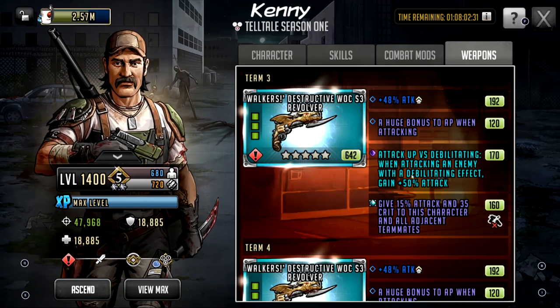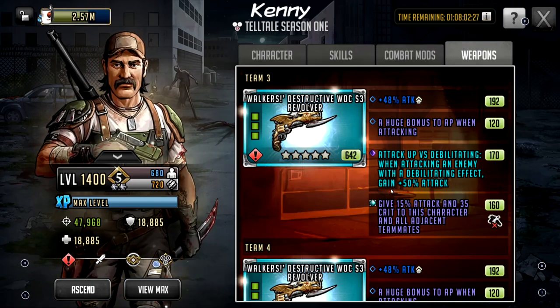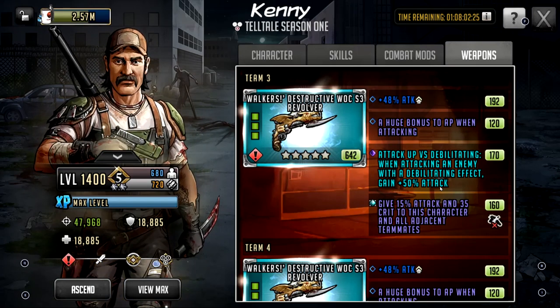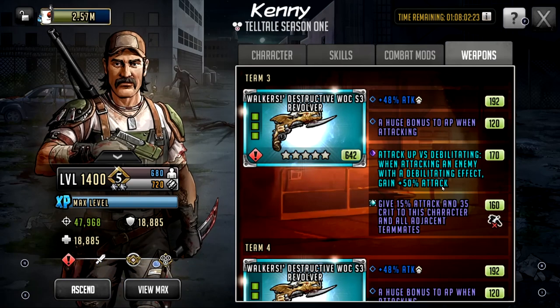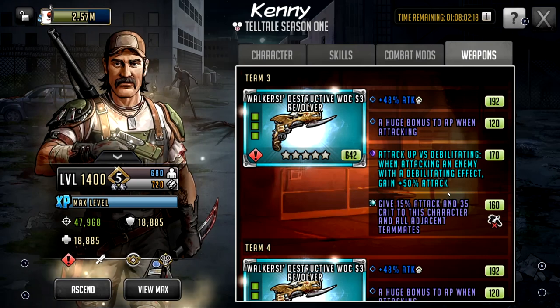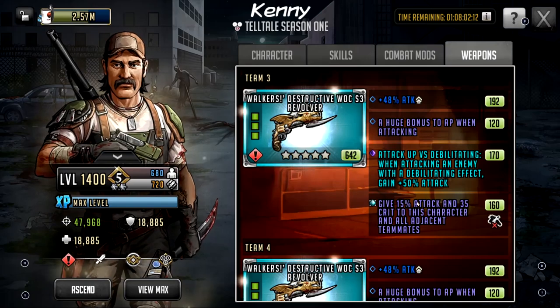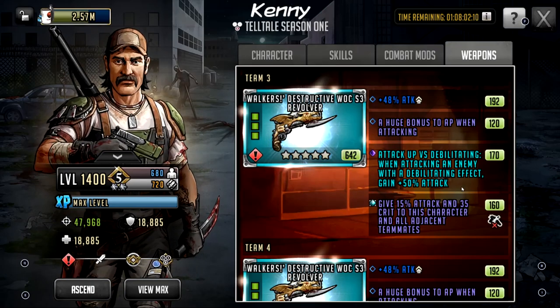Attack versus debilitating attacks: when attacking an enemy with a debilitating effect, you gain plus 50 attack. Why does this work on Kenny? Kenny does basic attacks — even on his rush, his rush is a basic attack. So this attack-up versus debilitating status is going to work. That's what we have for Kenny with this 1535 weapon.